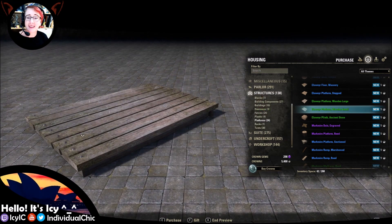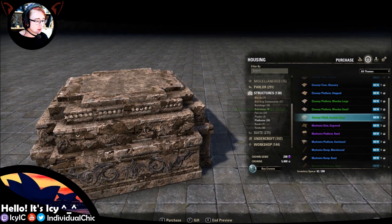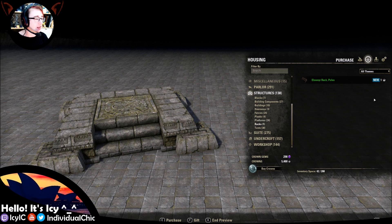Small version as well — it's cute, it'd make a nice little dock-type area. And an ancient stone plinth, then we're onto the next. Very very good.